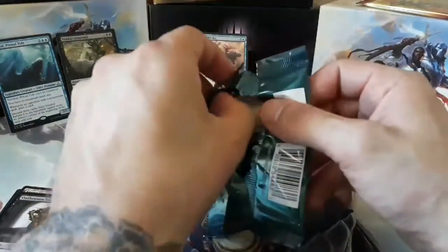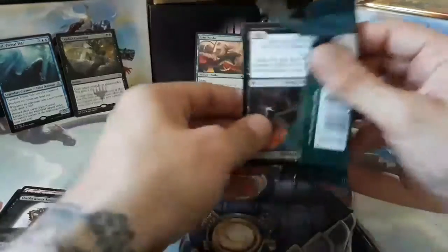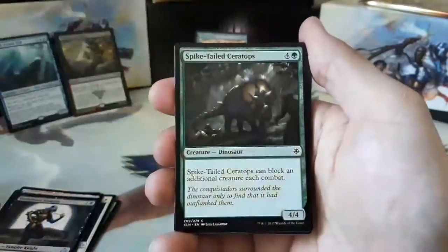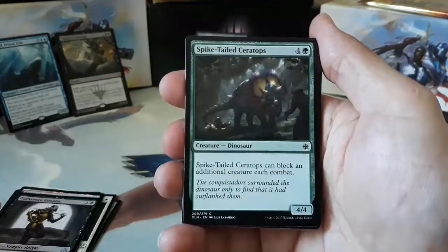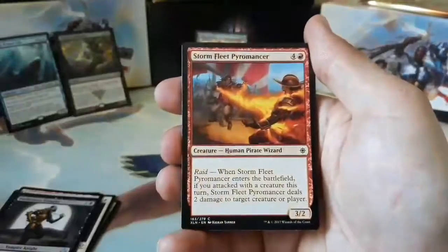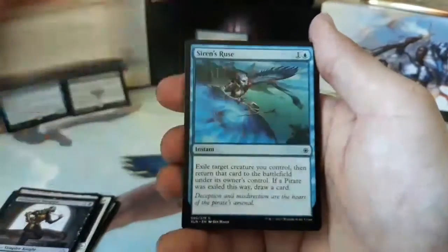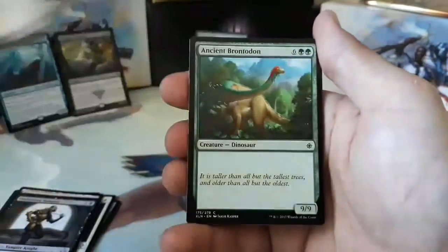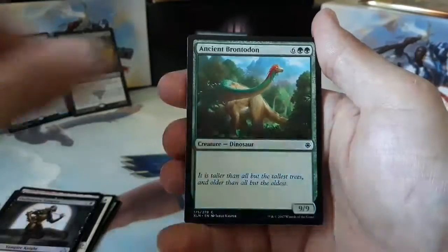Our second pack of Ixalan - will it be as lucky as the first pack? Let's find out. Fathom Fleet Cutthroat is our first common. Suncrown Hunters, Spike-Tailed Ceratops, Pirate's Prize, Storm Fleet Pyromancer, Siren's Ruse, Jungle Delver, Raptor Companion, Ancient Brontodon.